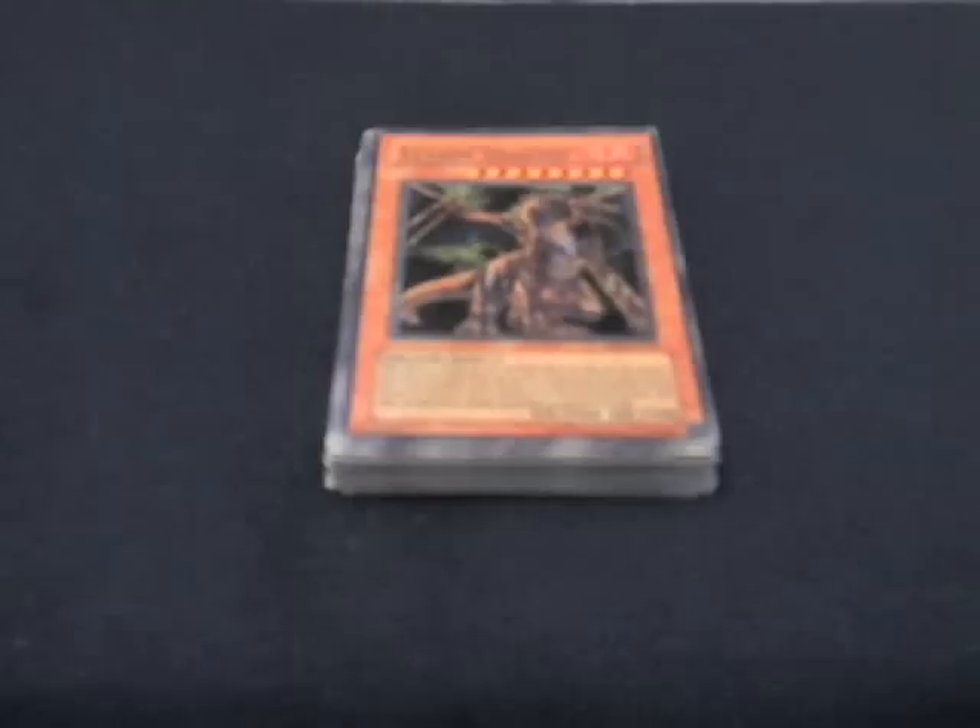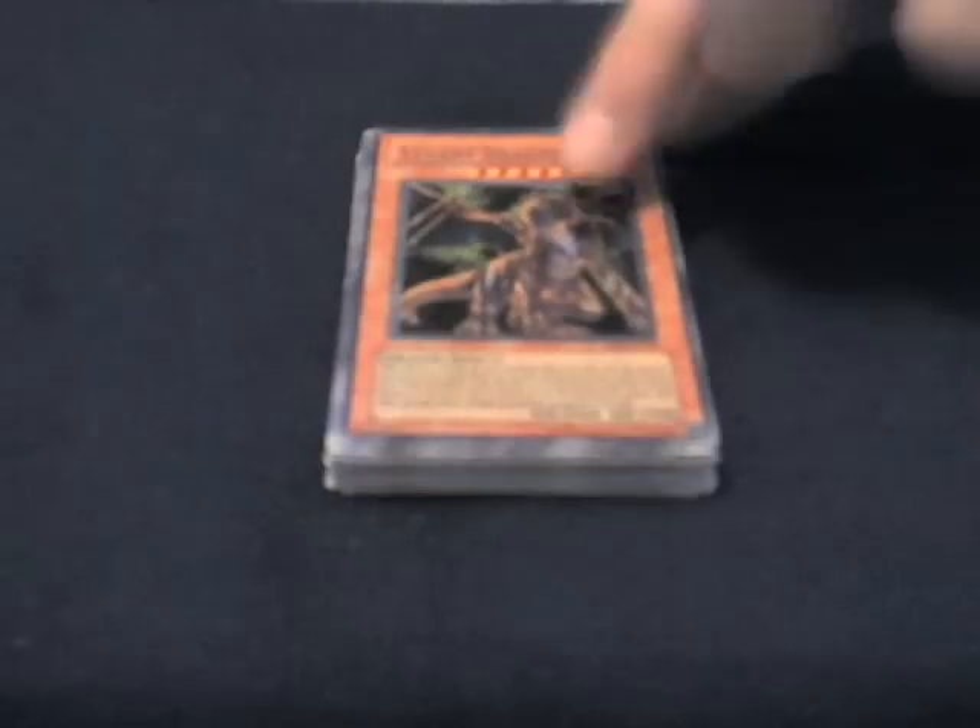We have one Tyrant Dragon, 2,900 attack. If I special summon this guy from the grave, I have to tribute a dragon monster. If he destroys a monster and my opponent has another monster on the field, he can attack again. I have this guy in there as a security clause in case I'm really desperate and need power on the field. I usually don't tribute for him — I'll use Mausoleum of the Emperor to get him out much easier. He's there just in case.